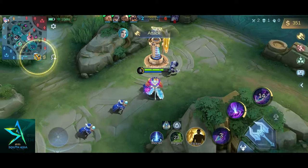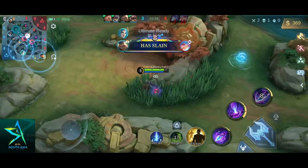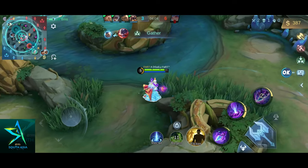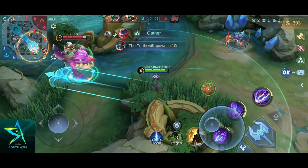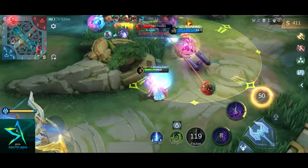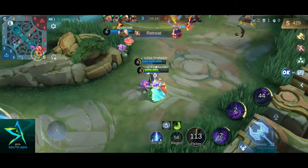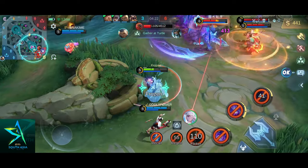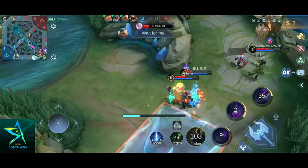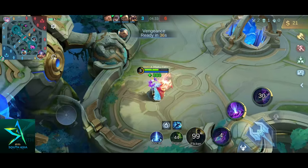Launch attack. Ult is ready. Ult is not ready. An enemy has been slain. Back up. Launch attack. Take down the turtle. Wait for me. This little bird is no longer caged.